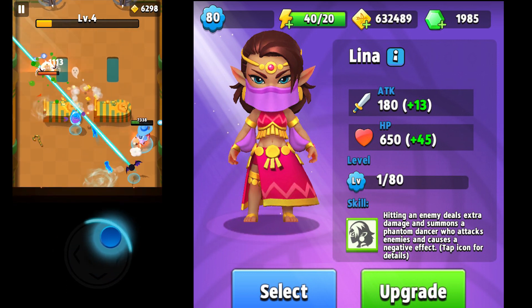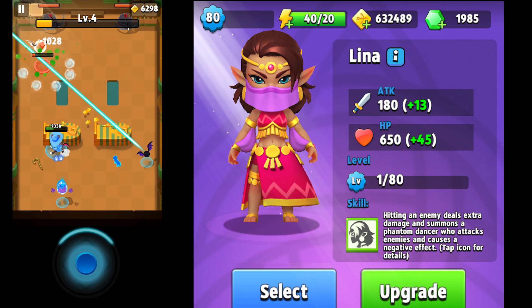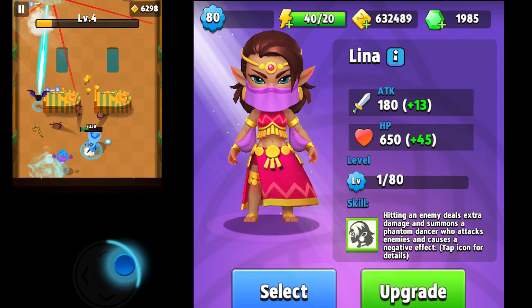There are more details if the icon is clicked. Seems like another hero that summons things. Let's hope she's really good and easier to get. I really don't like what they did with Ryan — he's pretty hard to obtain — so let's hope Lina is obtainable.